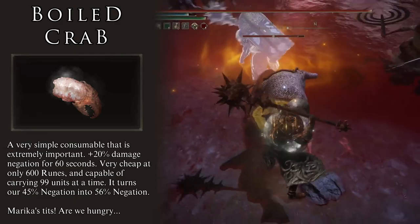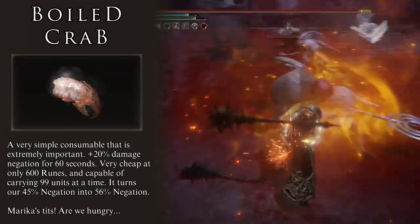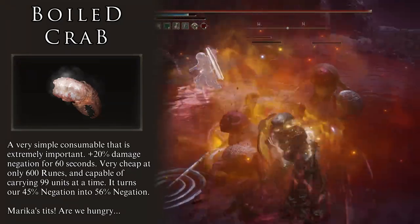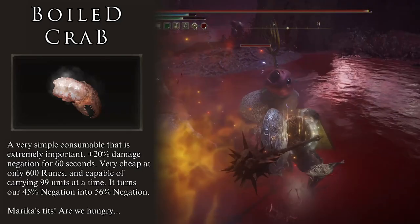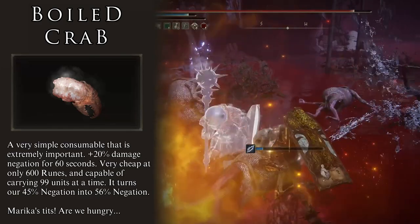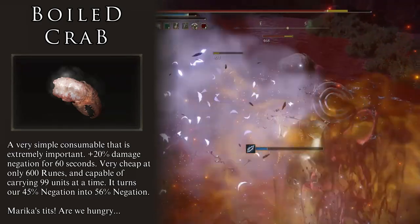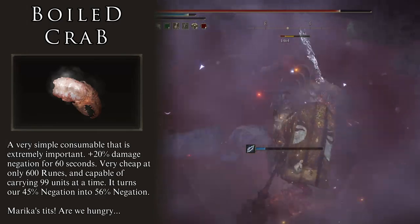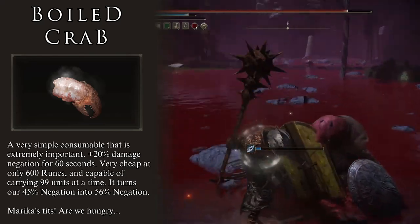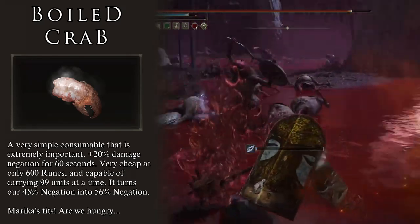Boiled Crab is very easy to get — we can buy as much as we want for only 600 runes apiece. We are able to carry a total of 99 units, meaning we can constantly use this consumable on every single fight. Whenever we rest at a Site of Grace, we are refreshed back to 99 units, and I have found it impossible to use all 99 Boiled Crabs before hitting the next grace. This consumable is the bread and butter of our defense boosts — use it before every single fight.